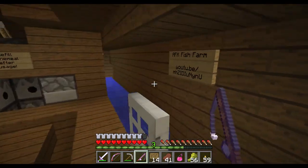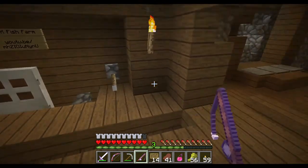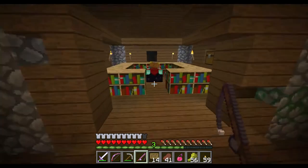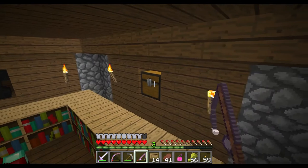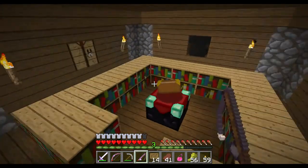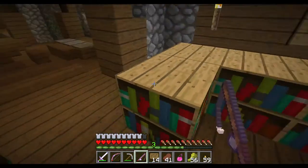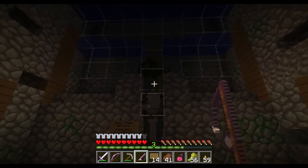I really like this farm because it's super cheap, the redstone is all behind this wall, and there's not much to it. I also made this enchanting room over here — you can see the chest where I want to put in valuables.